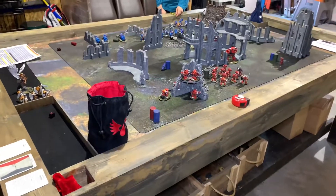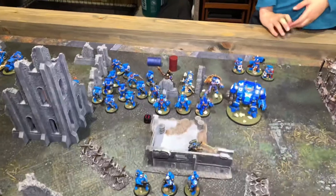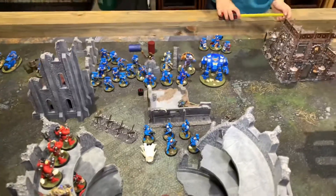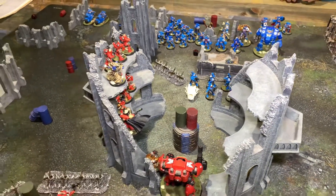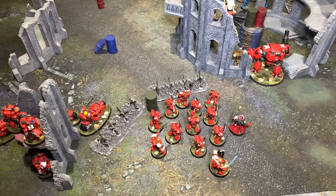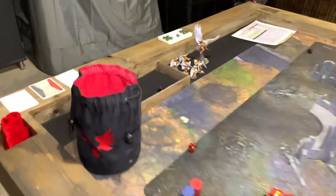G2 deployed over here with his Outriders and a huge glob of Ultramarines ready to protect the objective. I chose to be the attacker, so G2 is defender — he deployed first, which let him infiltrate right on top of the objective. I set up to try to put a firebox on that objective so my guys can move in and grab it. I've got my Intercessors built up with Chaplain, Captain, and Lieutenant, Outriders here, and Aggressors waiting with big guns.